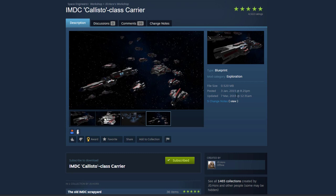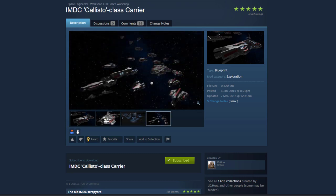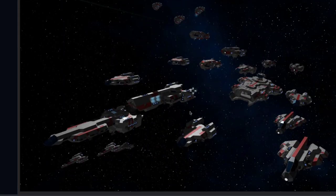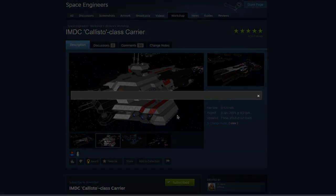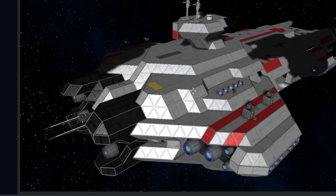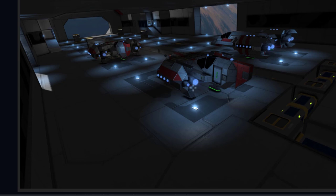This is a six and a half year old ship now, built by JD Hawks of the IMDC fleet. I thought it would be cool to take a look at this ship and go back in time as we spawn it into today's 2021 fully released Space Engineers and see how it's stood the test of time. As you can see, things looked very different when this was posted.